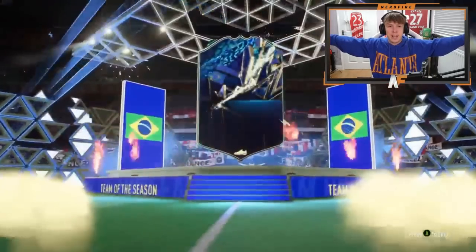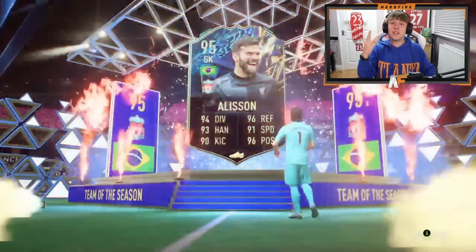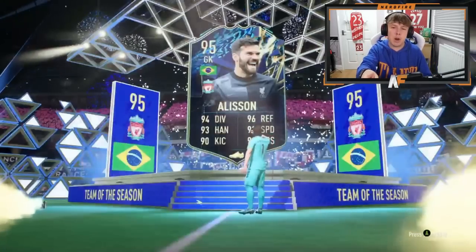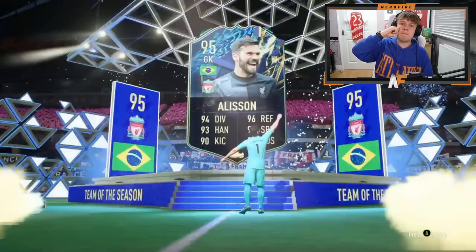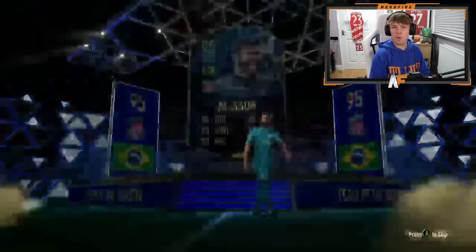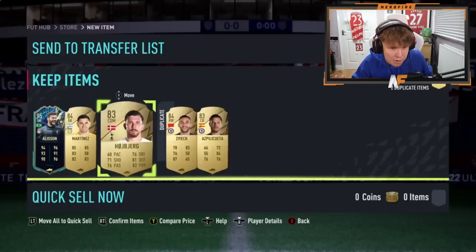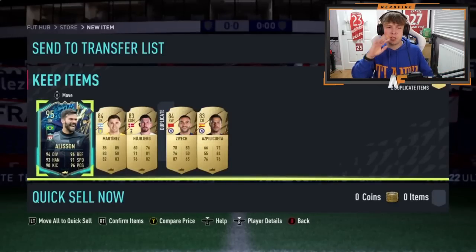The final one for now of the 83 times 5 packs — we've opened about 15 of these including the 83 times 25. Blue to end it — Brazilian again. It's going to be our second Alisson. Three Team of the Seasons out of about 13 packs overall — probably four or five walkouts total: two gold cards, three blues, and no other walkouts. But the people that got the blues, especially that Ronaldo — absolutely disgusting.